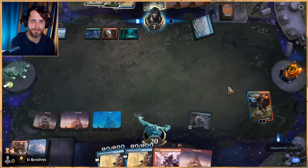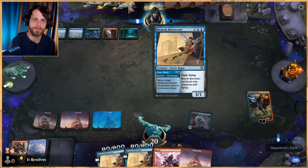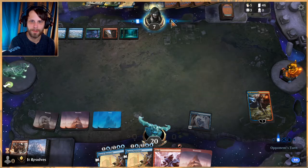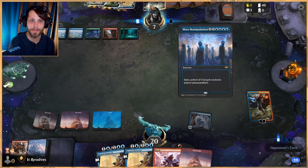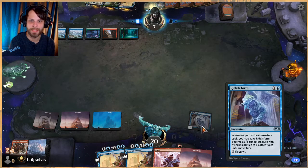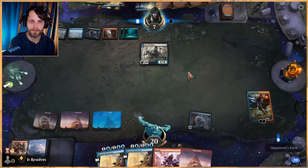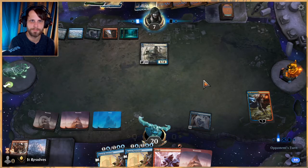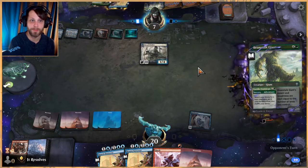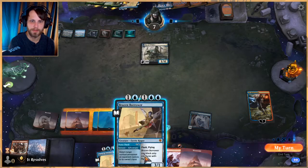If they steal it, we just get to bounce it back to hand — that's fine. If their best play is Mass Manipulation for just the Royal Scions, that's not really great. They have to spend quite a bit of mana — that's going to be their entire turn — and then we just get to Brazen Borrow it. That activates Riddle Form and we get to pop in for a lot more. They're just trying to shield up a little bit — we just get to bounce this, and then we win theoretically.